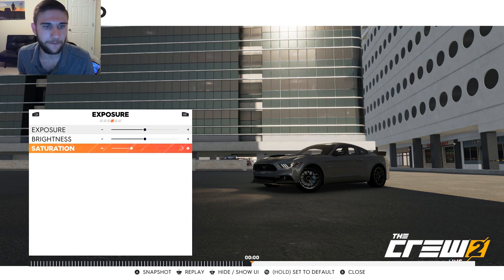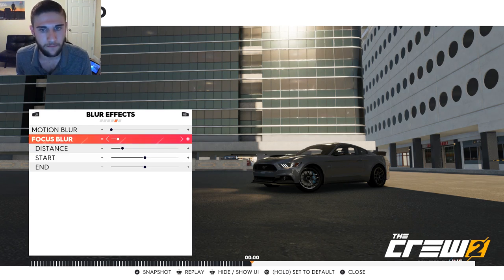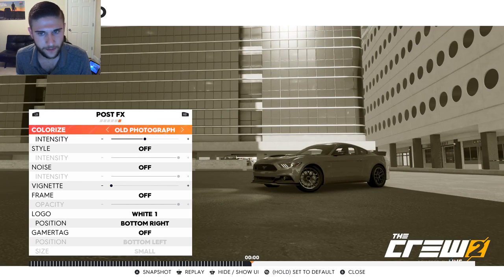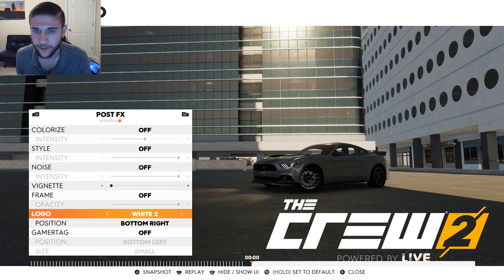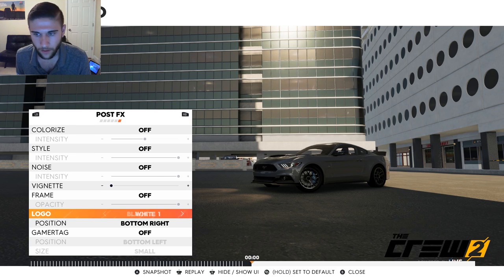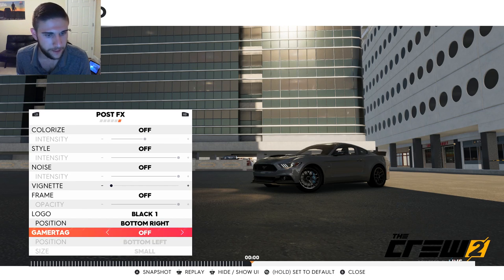Turn saturation back up when you're done. I don't see much of a reason for focus blur. Motion blur is cool if you pause it while you're driving. Colorize - again, it's just not stuff that really looks good unless you have a very specific use for it. You can even change the logo - that is awesome, that is so cool. Gamertag - that is so cool. All right, so that's all the settings - you can kind of see how to use them a little bit.